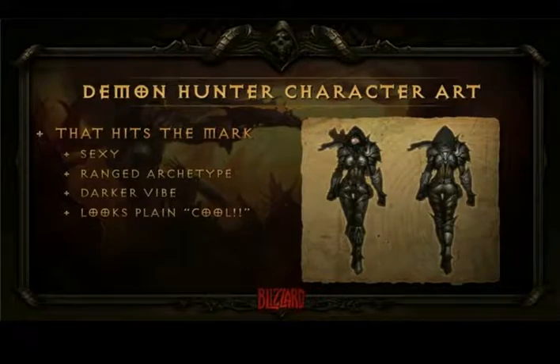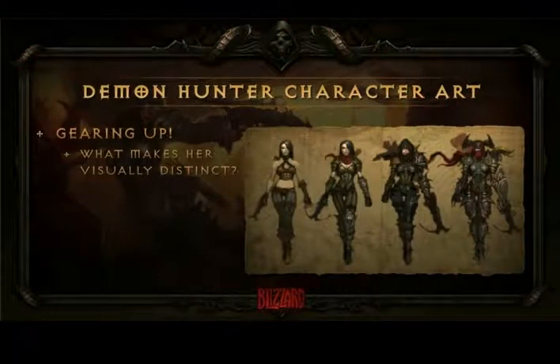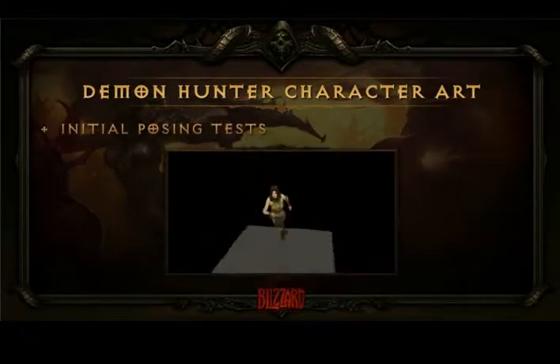We take this concept and start asking how to gear this character up. If she has a cowl, how do you upgrade a cowl? We also think about what makes the character visually distinct. The character team keyed in on three big things: number one, the character has a scarf — when running with a Demon Hunter, out of the corner of your eye you see that flowing cloth and you know she's there. Second, you can see this character's legs from game camera, unlike the wizard or monk. Third, we keyed into the arm guard, which helps her silhouette pop.